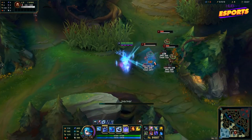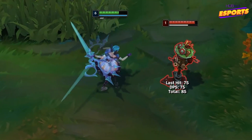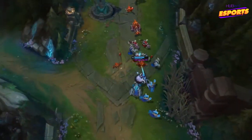Gwen's passive skill is Thousand Cuts. Gwen's basic attacks and some of her abilities deal bonus on-hit magical damage based on a percentage of the enemy's maximum health. Your basic attacks against champions also heal you according to the amount of damage done.